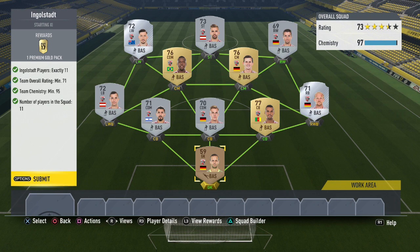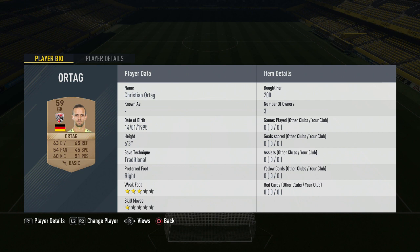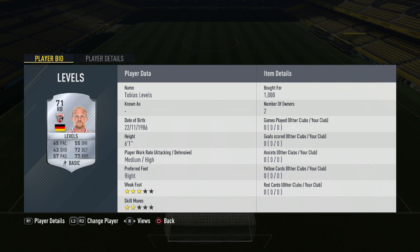We're going from teams 10 to 18 in this video, starting off with Ingolstadt. Alltag is in goal for 200 coins for the German keeper. Moving over to right wing back, we're playing right back Levels for 1,000 coins, getting you 9 chemistry rather than the full 10, but you still get the 95 chemistry overall required. In the centre of defence, Marvin Matip is our first of three centre backs for 550 coins. Partnering him is Christensen for 400 coins — he ships as a CDM but at centre back still gets you the 5 chemistry needed. Our third centre back is Almag Cohen, 450 coins for the Israeli man, rounding off that back three.